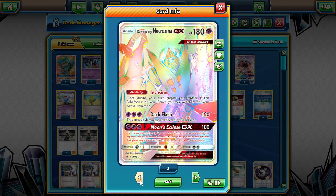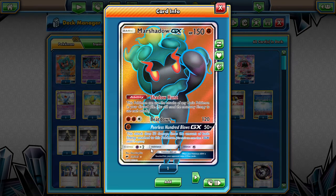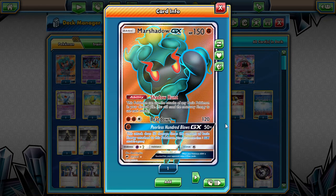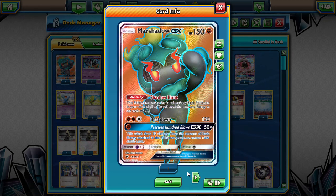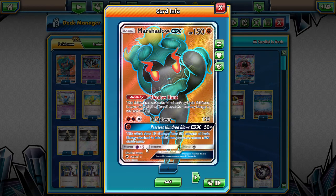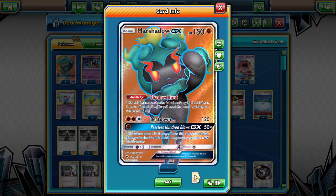Speaking of Zoroark, what we have for Zoroark is a Marshadow GX. If we get three psychic energies on Marshadow, we can use any of our attacks, and Marshadow can beat down that Zoroark for us with the Shadow Hunt ability. We are a little scared of Garbodor, but I think we'll be fine with or without it.